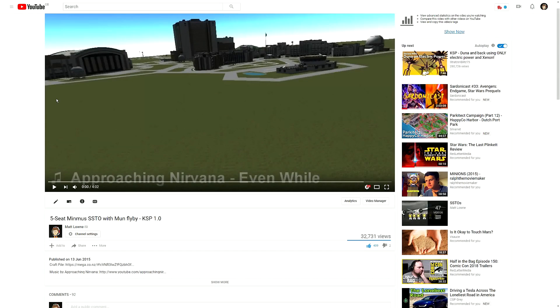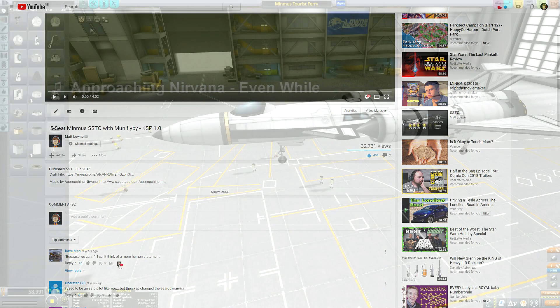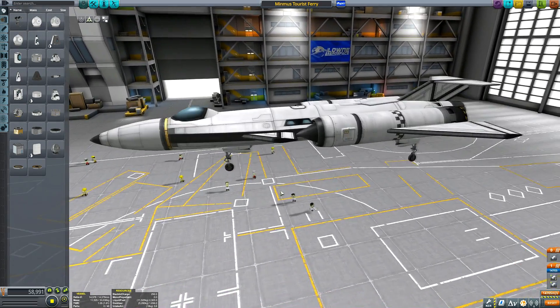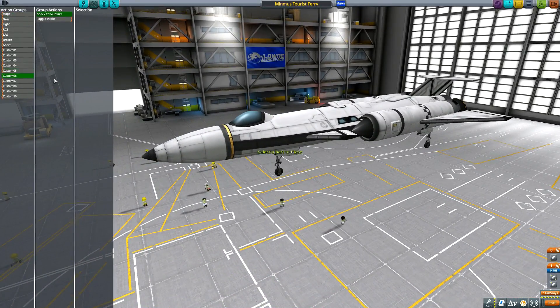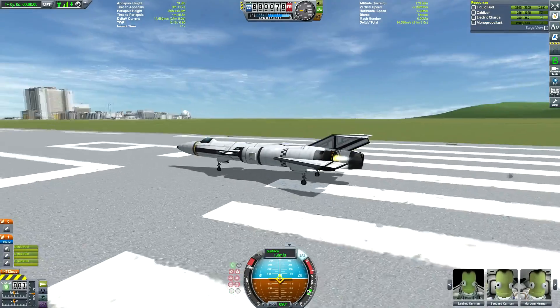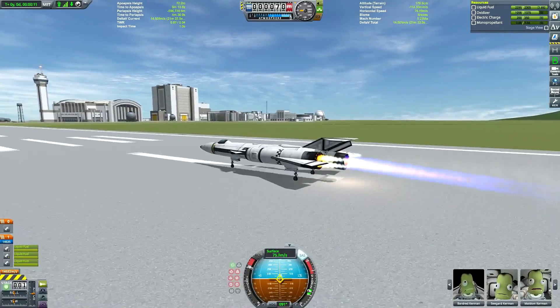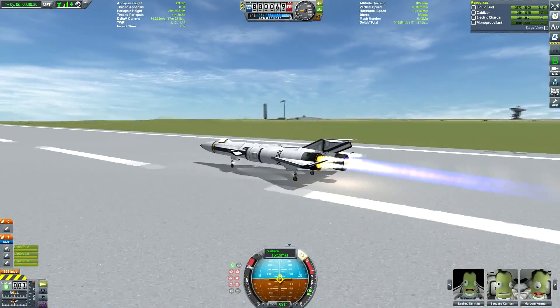Hello everyone and welcome to another Kerbal Space Program video. We're revisiting a different KSP video from 2015 in which we sent a five-seat Minimus SSTO with a Mun flyby. I wanted to see if this mission was still possible and if the SSTO still works, since there have been quite a few physics changes to the game since its first flight. I've also improved as a builder and pilot, so it'll be interesting to see how technology has changed in the KSP scene.